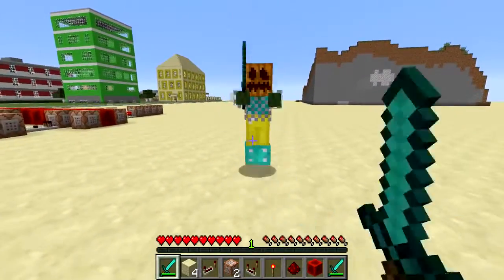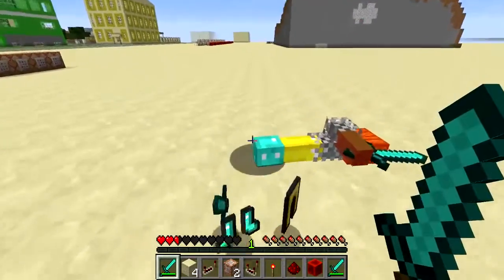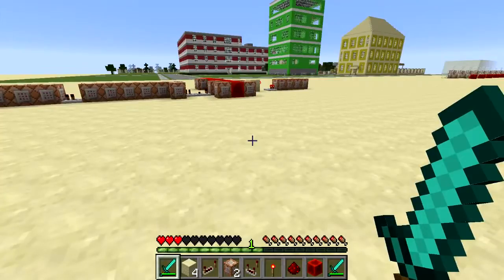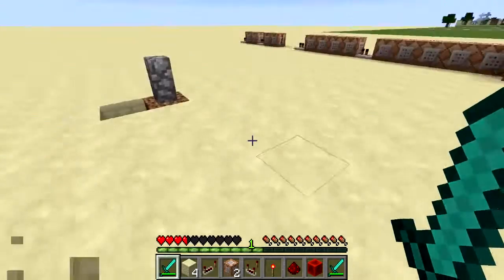And so now I can kill the zombie. He's got all my armor, so I can kill him and get my stuff back. It's sort of as if I'm unearthing the corpse of my previous life.